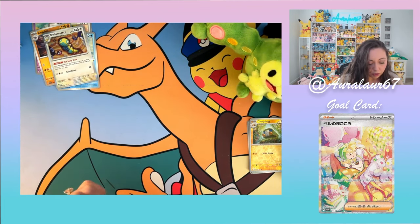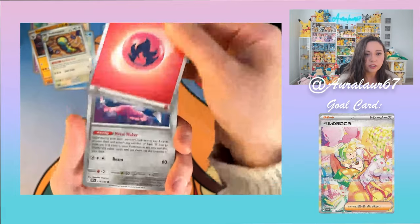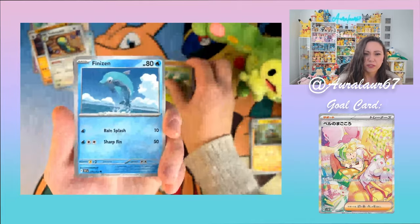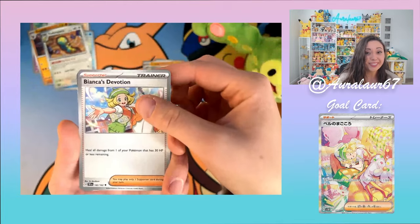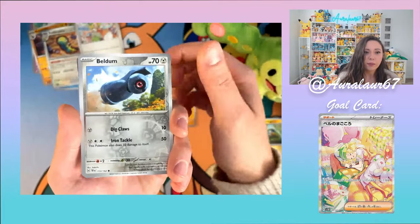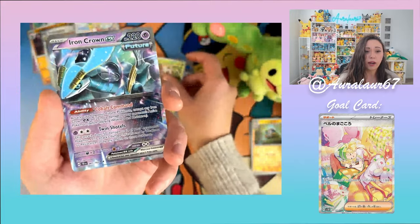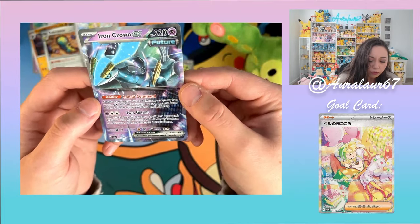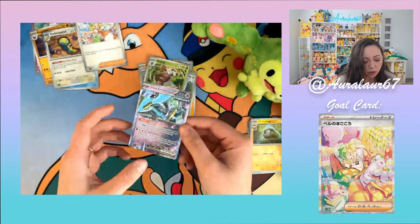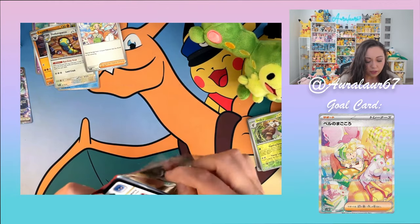Second pack: Fire Energy, Tangela, Kricketot, Grotle — which is actually featured in this set — Finneon, Bianca's Devotion going over here, Iron Jugulus, Lycanroc, Beldum, Shiftry... and an Iron Crown EX! Cobalt Command — attacks used by your Future Pokémon except Iron Crown EX do 20 more damage. I heard that Iron Leaves is gonna be a really good deck from Little Dark Fury.